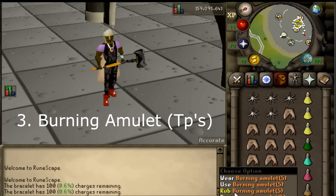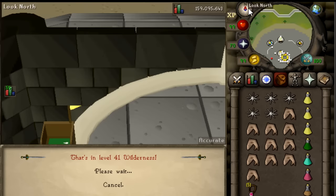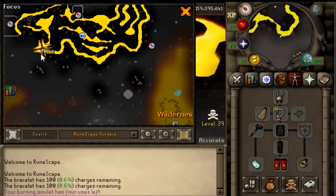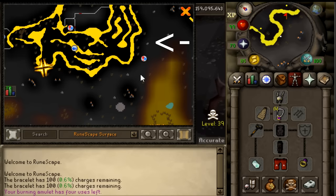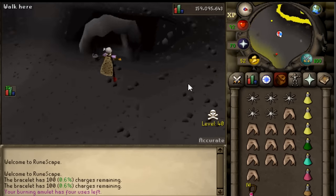Step three, you'll just need a way to get there. A burning amulet works fine - just go to the lava maze with it. We're going to enter the wilderness, you're teleported into single, and all you're going to do is run east. As you can see on the map, it's just this dungeon right here, east of the lava maze.